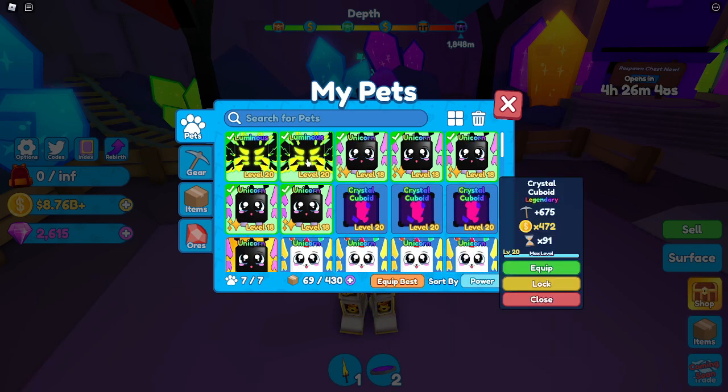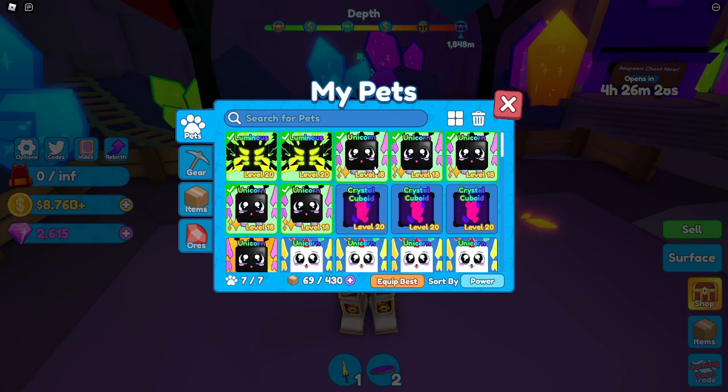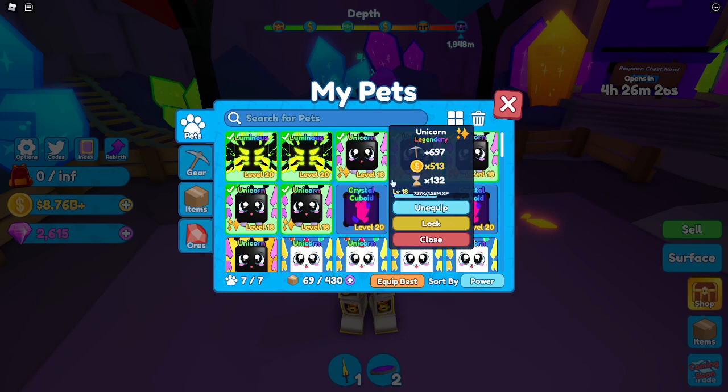And lastly, the rarest legendary pet — which is obviously not the secret shiny, I'm not sure if you can make it shiny — but the stats on this pet are 1,000 strength, 832x coin multiplier, and 100x speed. That would be insane with a full team.